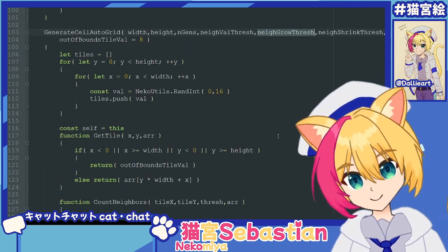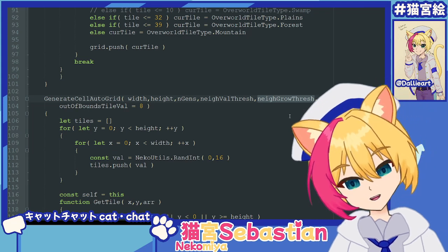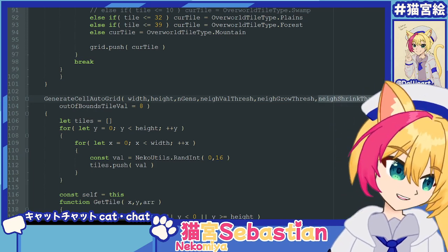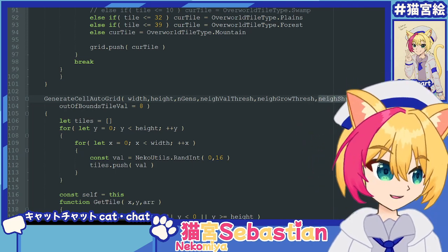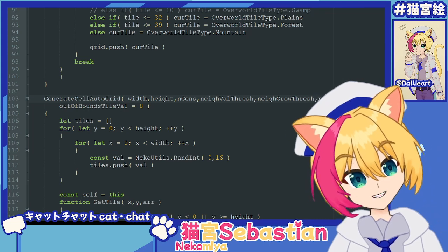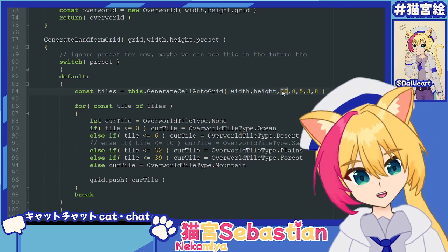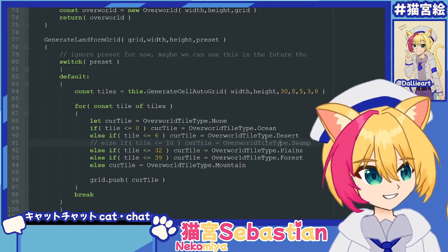The other things are neighbor grow and thrash — how many neighbors. Actually this is different: it's not how many neighbors, it's what value the neighbors need to add up to to grow. And then shrink is the same thing — how low the value has to be to shrink. So instead of just being one number where above it grows and below it shrinks, we have separate grow and shrink thresholds. The values aren't like 0 to 8 — they're roughly around 0 to 60-ish, depending on your input values and generations. Out of bounds, so if you get a tile on the edges, it'll start as an 8. If it were 0 it'd be all ocean; if it were 100, it'd be all mountains. So it's kind of in the middle, and it grows from here.